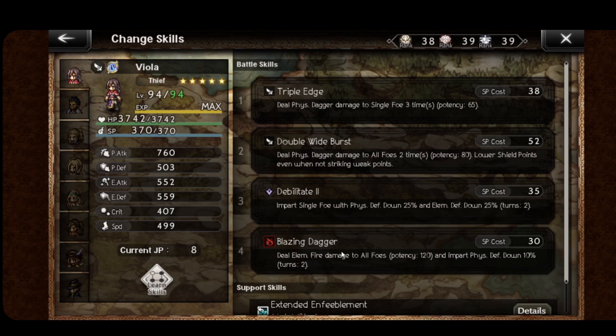Also, with her blazing dagger, she can deal elemental fire damage and also impart the remainder of the physical defense down. So Viola can, by herself, debuff an enemy's physical defense by 30%, which is the cap.